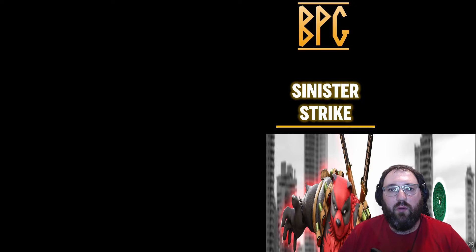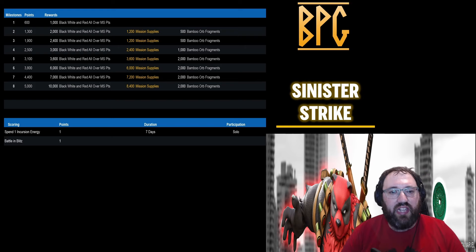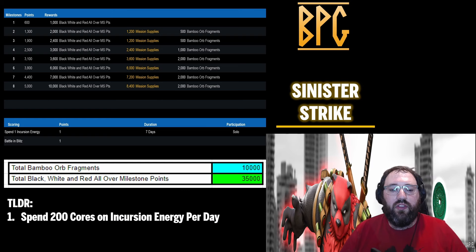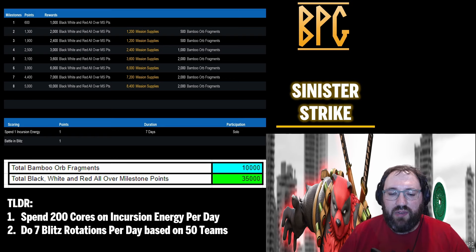For the Sinister Strike web milestone — originally on Friday's blog it was spending incursion energy at one-to-one and battling blitz at one-to-one. My Friday TLDR was going to be: spend 200 cores on incursion energy per day and do seven blitz rotations per day based on 50 teams.